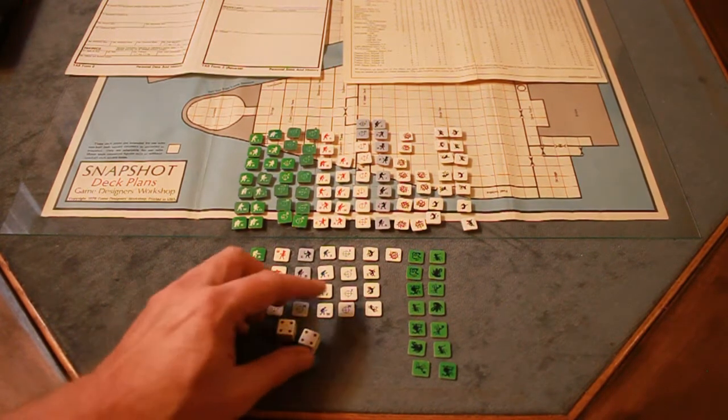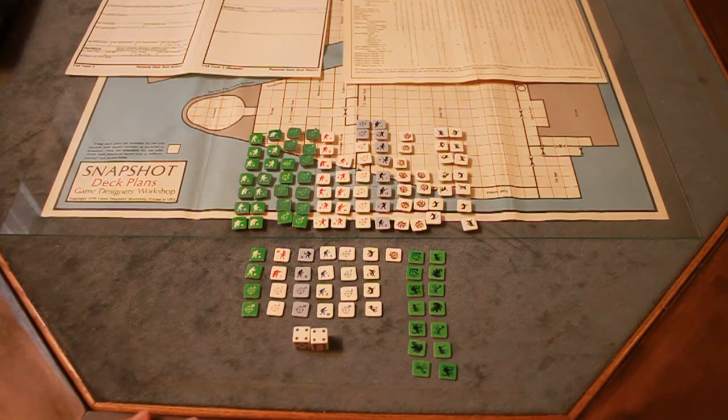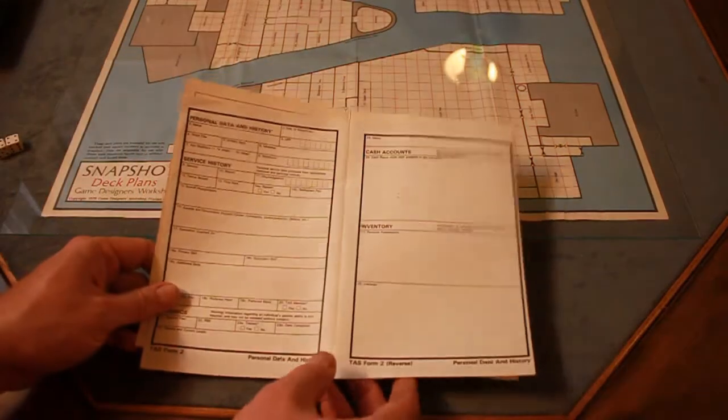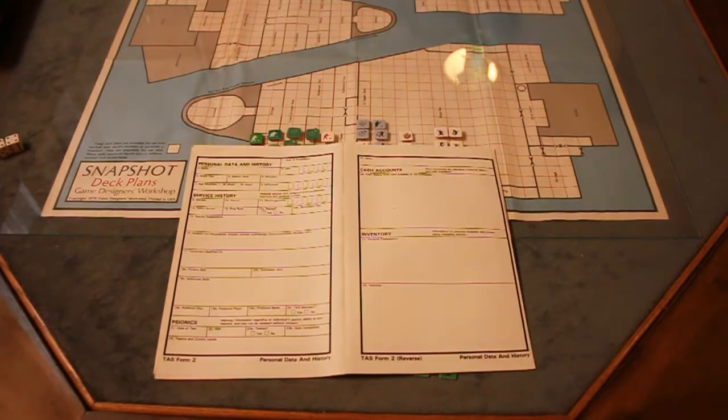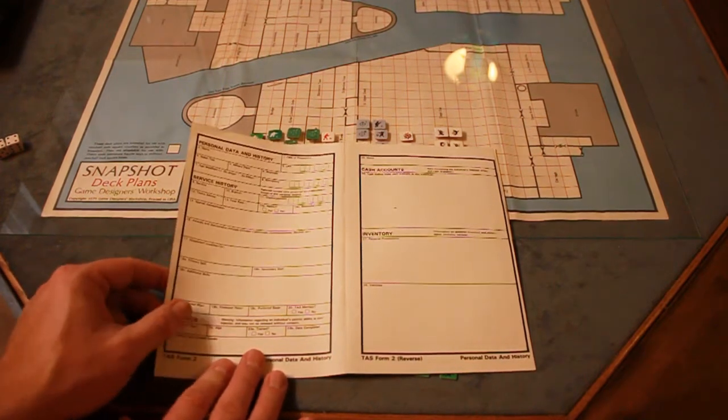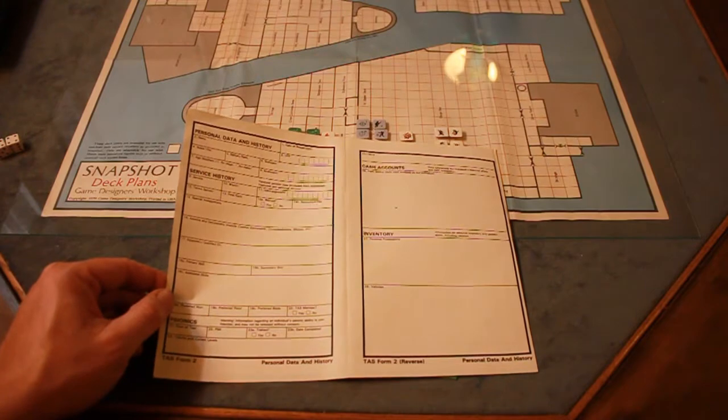It does come with two dice. Unfortunately, the copy I had didn't have the original dice, but these are GDW dice from another game. My understanding is the dice that came in this game are green, so I was kind of hoping to get those, but these will work. You also get some character sheets for filling out the characters, and you can develop your own characters or use characters from your Traveler module.